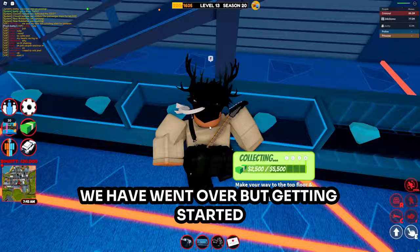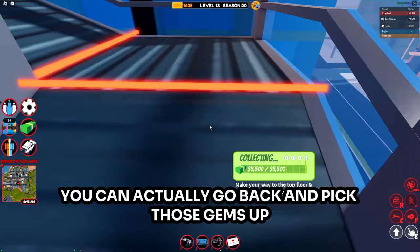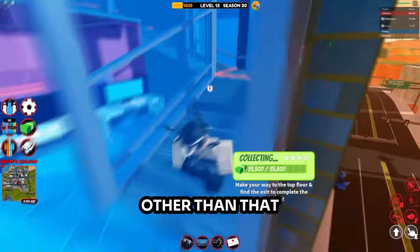Jewelry is a bit more complicated than other robberies. To start, fill up your bag and begin your ascent. Depending on the floors, there are a couple of different things you can do: if there's a floor with gems, you can go back and pick those gems up after you've already dropped off your bag. Otherwise, if there's this floor here, you can skip it by jumping on the monitor and hopping up on the wall.